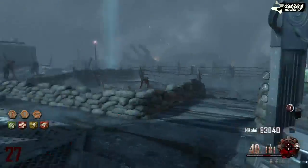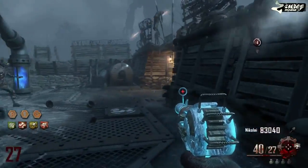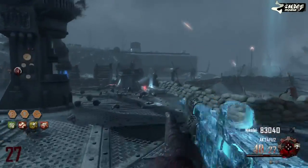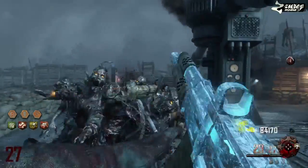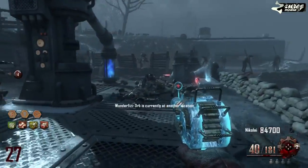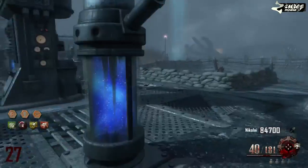You're just kind of running between the generator, and as soon as you've got the entire horde in front of you, take out your AK74u and start shooting at their head — you'll get tons of points and take them out very easily. If you're ever in a tight situation and you think you're going to die, just pull out your ray gun, hold down right trigger and keep killing them.